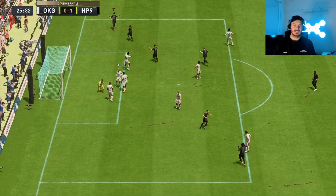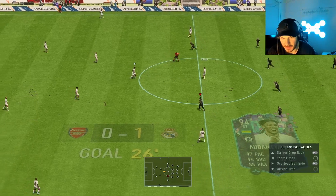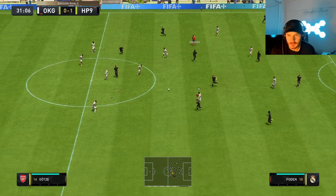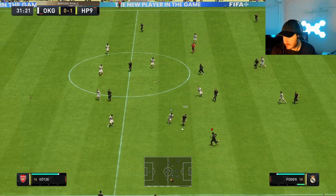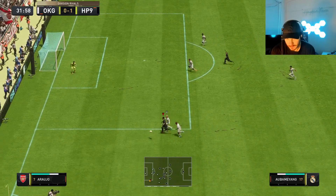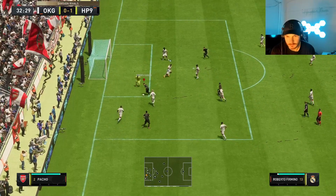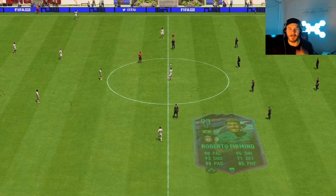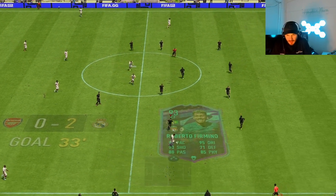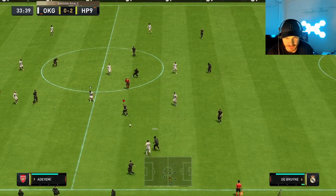Aubameyang, get out of here baby, Div 2 banging it in! Aubameyang's a V's bro, I'm not going to lie. Let's go — 2-0, Aubameyang holds off two defenders, somehow finds Bobby and it's 2-0, beautiful. Little assist for Aubameyang.